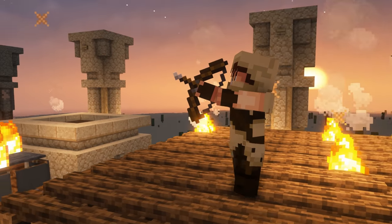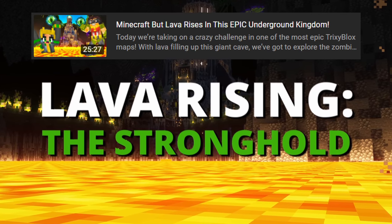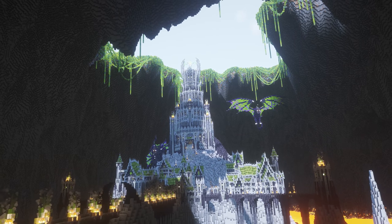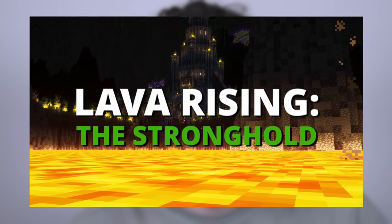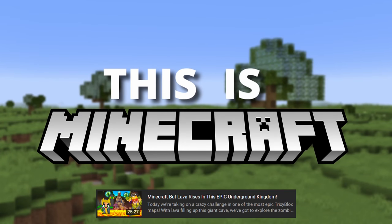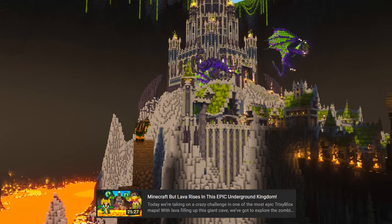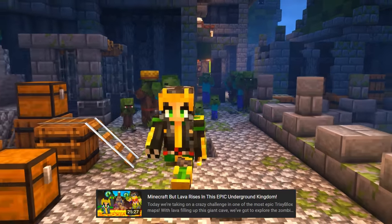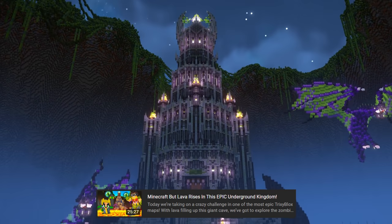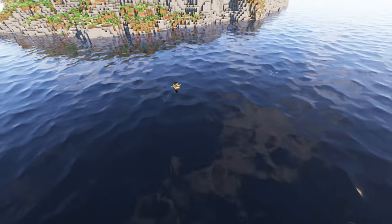Be sure to check out the USW's backstory on the Steph Blocks channel, plus her latest release where we take on a nail-biting challenge in one of my craziest Minecraft builds. We've even released a download of the game mode featured in that video on our Patreon — it's Minecraft but the lava rises every eight seconds. We're trapped in a giant cave containing a spooky zombie-infested stronghold city, and there's only one way out — all the way at the top of a massive tower. Don't want to miss this one.